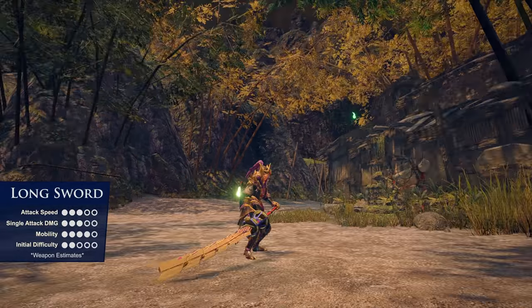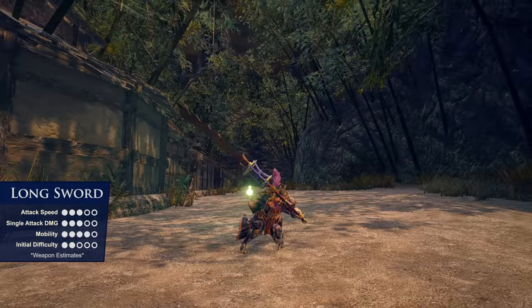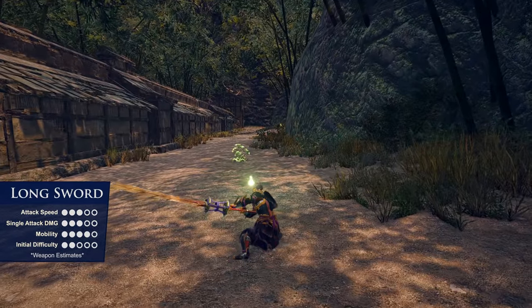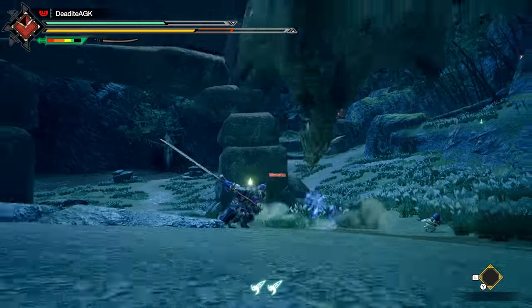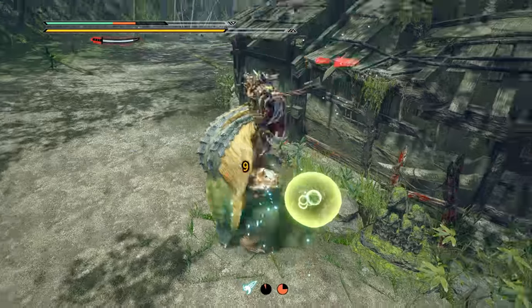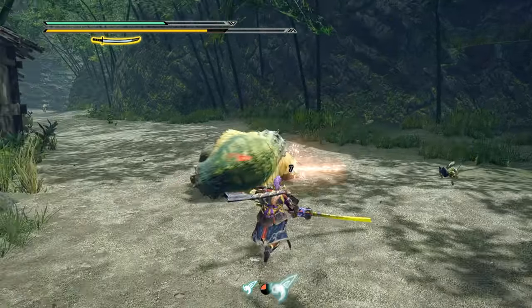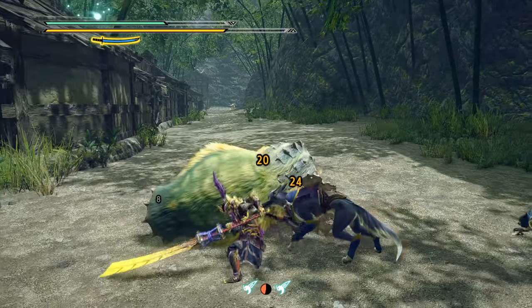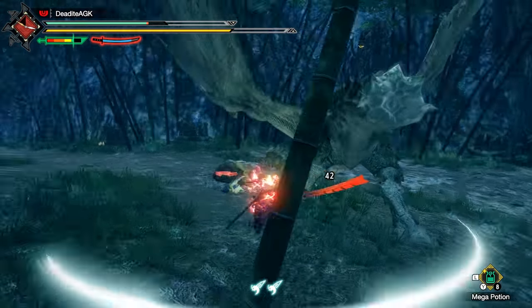Next, the near impossible to miss with wide-sweeping Longsword. The Longsword is a build-up style weapon that becomes more powerful as you charge up its spirit gauge, which requires well-timed placement of certain attacks or precise counters. This weapon is an all-around monster slayer with huge reach on its horizontal and vertical attacks, along with great mobility. It extra benefits from knowing monsters' movesets, since its numerous attack-absorbing counters only work properly if they connect with an oncoming hit.